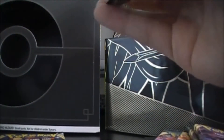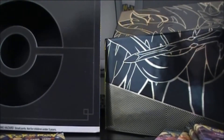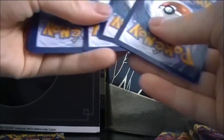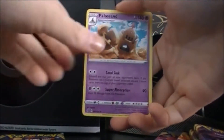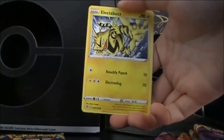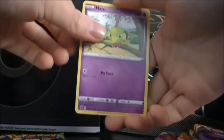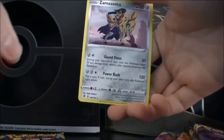Rebel Clash pack. We have got Lightning energy, Luxio, Durant, Palossand, Roly-Coly, Meditite, Grubbin, Electabuzz, Natu, Reverse Skyla, and Zamazenta.